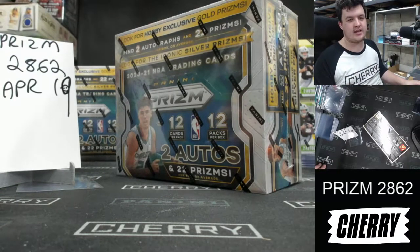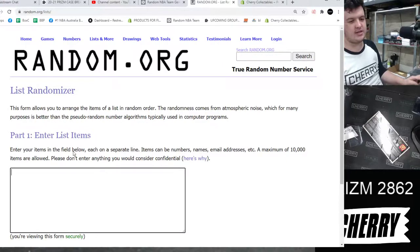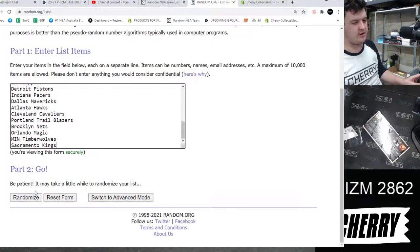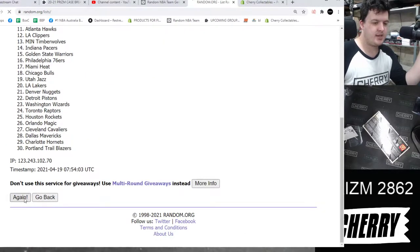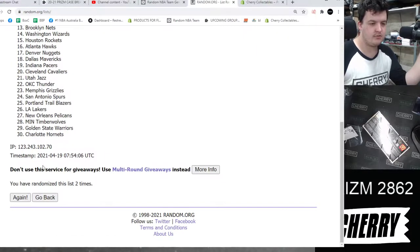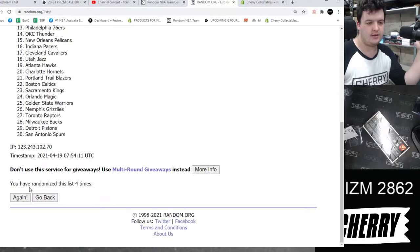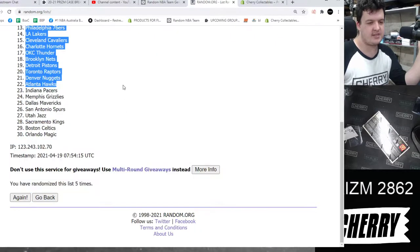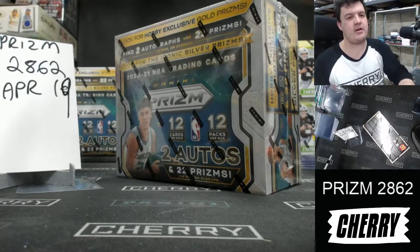Welcome to Prism Hobby one-box break 2862. We are going to randomize this list of NBA teams five times. The team on top at the end goes to spot number one, and the team on the bottom goes to spot number 30. After five randomizations, the top team is the New York Knicks and the bottom team is the Orlando Magic.